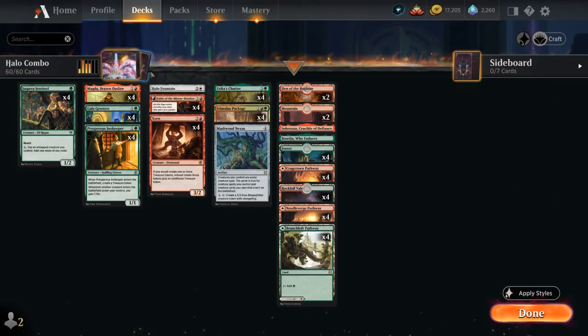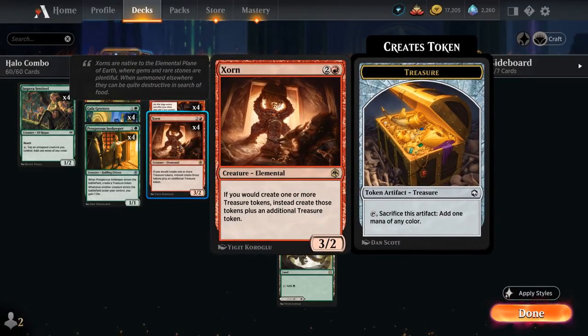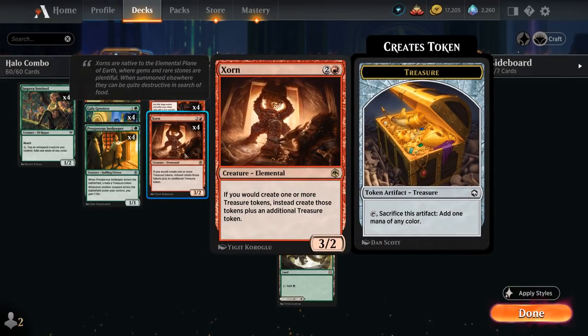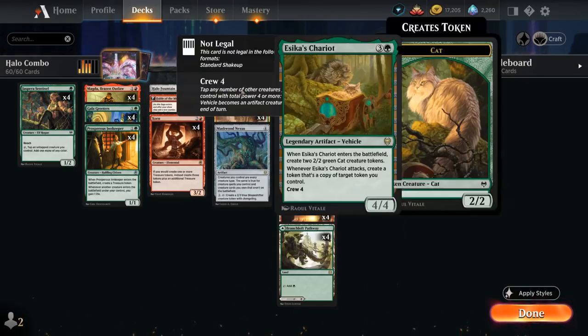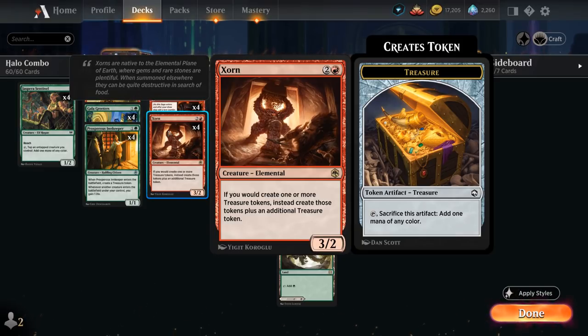Once we have enough treasure to activate Magda again, we typically search up a copy of Zorn. You might wonder how Magda searches up Zorn, which is an elemental and not a dragon — that's where Maskwood Nexus comes in again, turning all our creatures into dragons including those in our library. Zorn says if we would create a treasure token we get to make two treasures instead. So now it becomes easier to make more and more mana with Magda, and we get more copies of Zorn until we have all four in play, making it trivial to generate treasure.